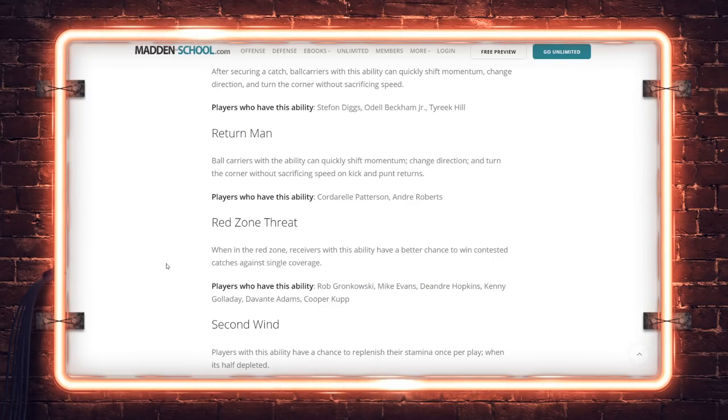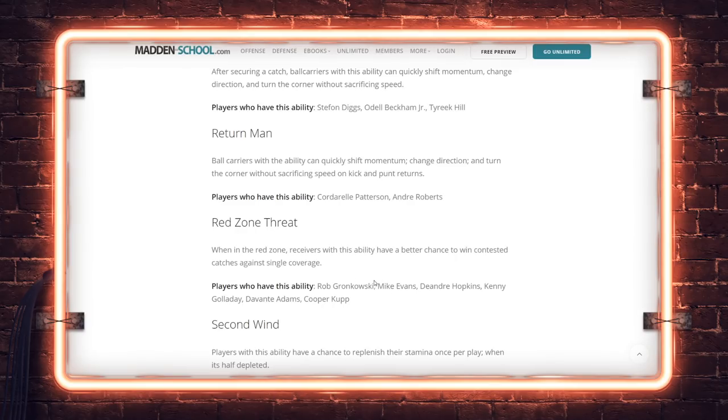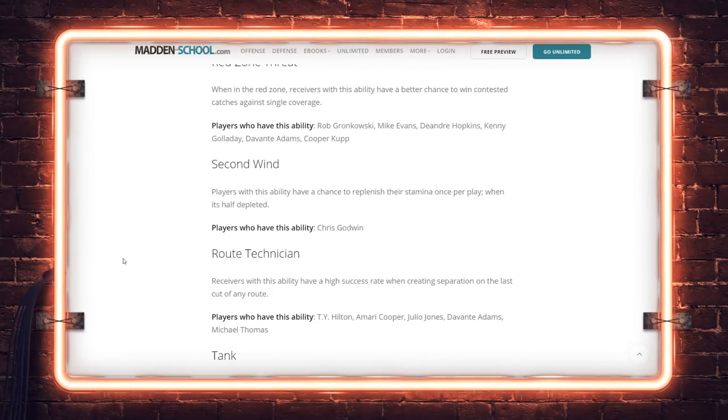Red Zone Threat: receivers with this ability have a better chance to win contested catches in single coverage in the red zone. One of my favorite abilities in the game — loved it in 20, nobody used it. You see a one-on-one, throw the ball, near-guaranteed aggressive catch in the red zone. Gronk, Evans, Hopkins get it. Galladay, Davante, Cooper, Cup — as you look at Tampa Bay Buccaneers, you're not going to be able to double team both Gronk and Evans. The Buccaneers are your team early in Madden 21.